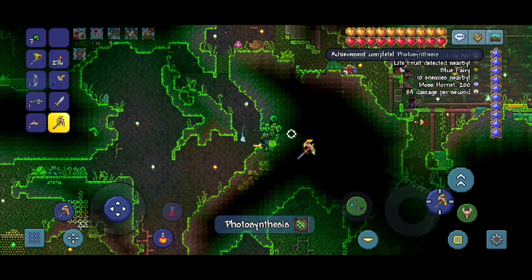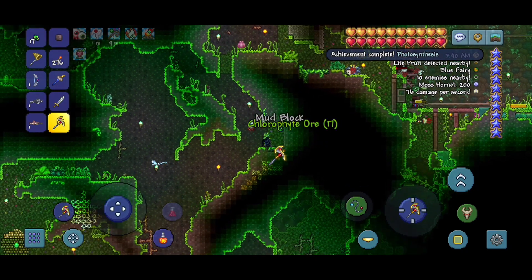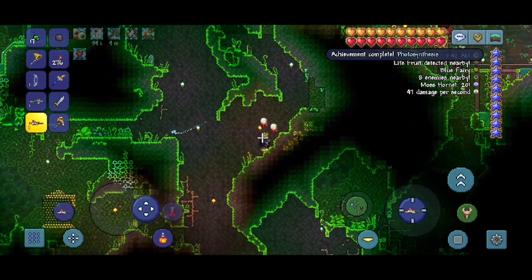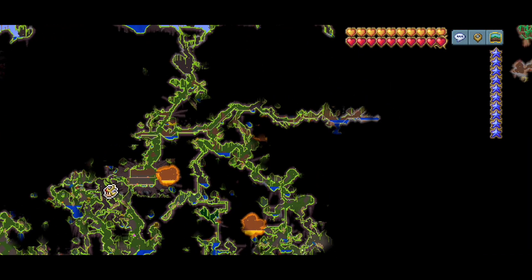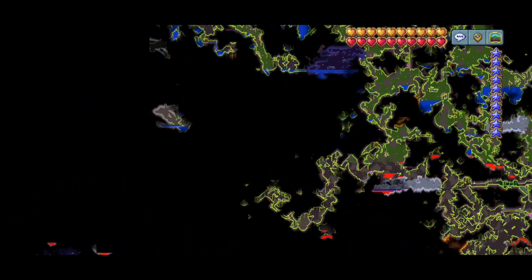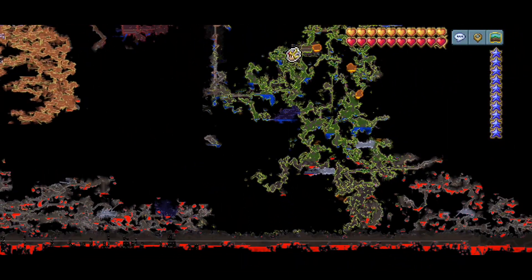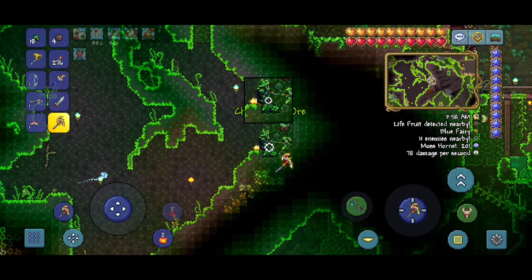It's quite convenient because while we're mining for chlorophyte, we can also collect some life fruits. We still need to find the jungle temple, because we haven't found it in this world yet and I'm not sure where it is. It might be somewhere around here. I'll have to continue looking for it. Let's continue mining some chlorophyte.